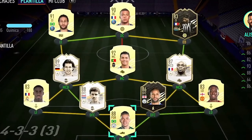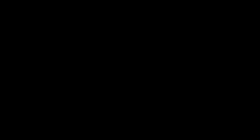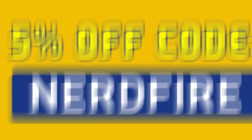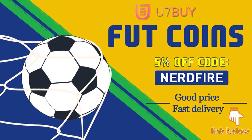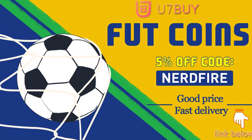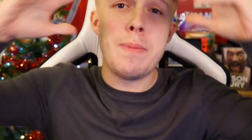Are you facing ridiculous teams and you're stuck with ones just like this? Well, look no further. Head over to you7buy.com and get yourself some foot coins using the code NERDFIRE at the checkout for 5% off your order. It'll be linked in the description. They are cheap, safe and the most reliable. So make sure you go ahead and check them out and make your team better than ever.